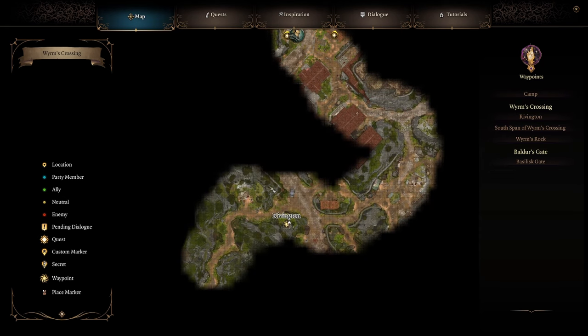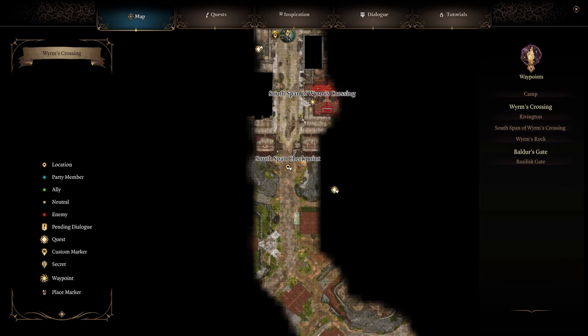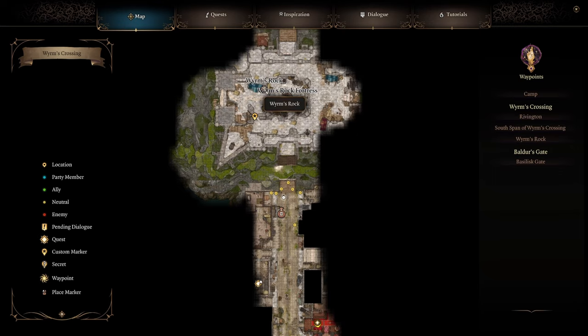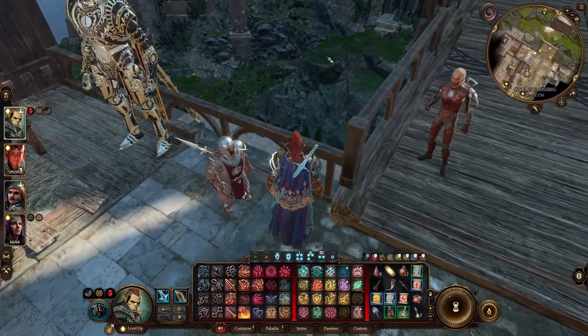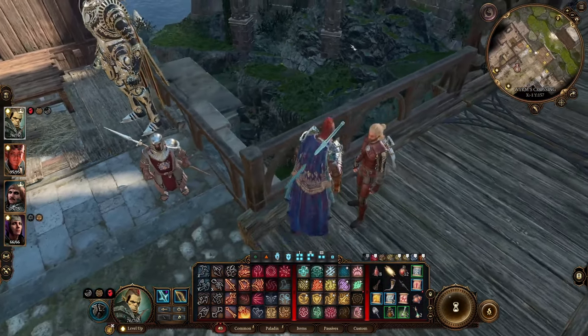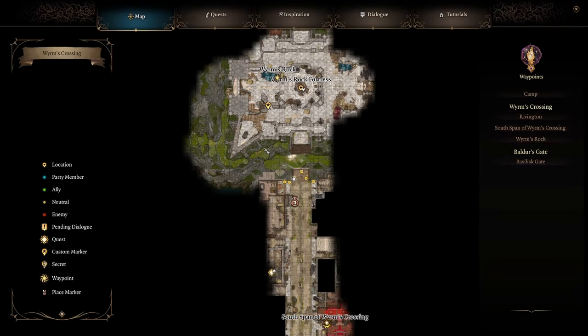Once you get going towards Baldur's Gate Road, the first waypoint you'll come across is Rivington. Go north and you'll come across South Span of Worms Crossing, then head north again. You'll eventually come across this area, but there'll be a bridge that's up. To get in, fly or jump — just get one character to come down here and make your way across and around.